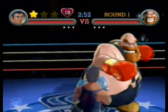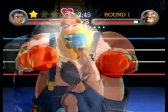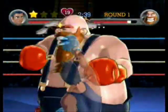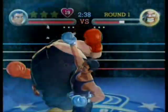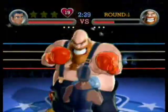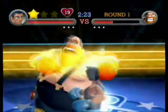An easy star punch is when he taunts and does that — you just punch him in the face right when he does that. He also has a second taunt where he starts dry-humping the air. You'll see it in this video. And when his belly is right out towards you, that's when you punch him in the gut and earn yourself a star punch.